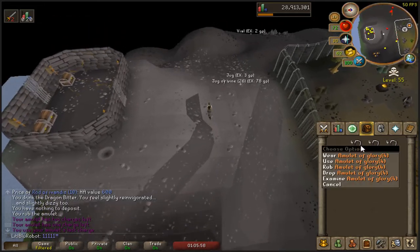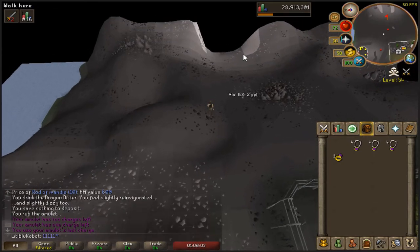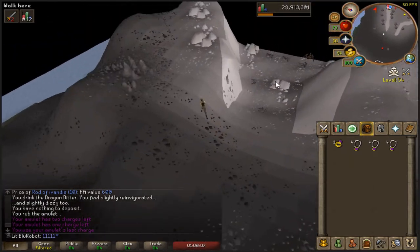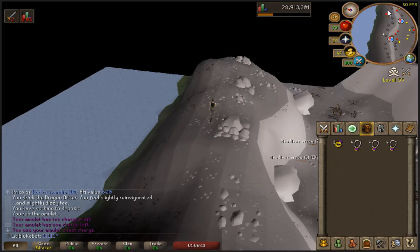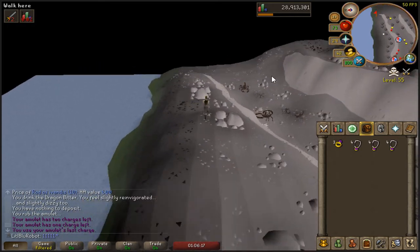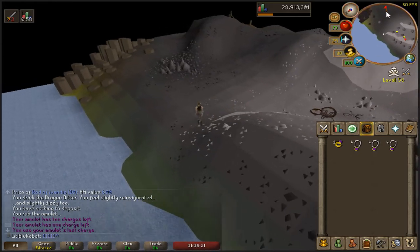What I'm going to do is recharge these glories, but I have an extra one still in my bank. I just remembered that you can mount a glory in your house, so I'm going to do that once I've charged these, because I've got an uncharged one in my bank that I'm just going to put up in my house.